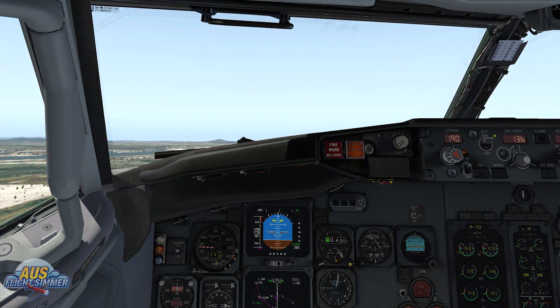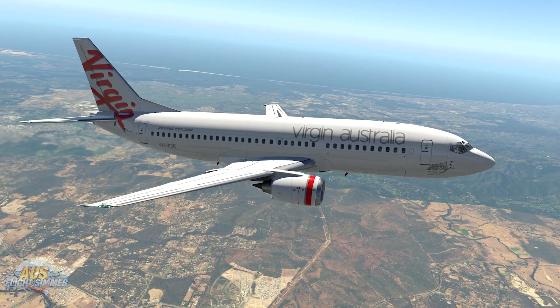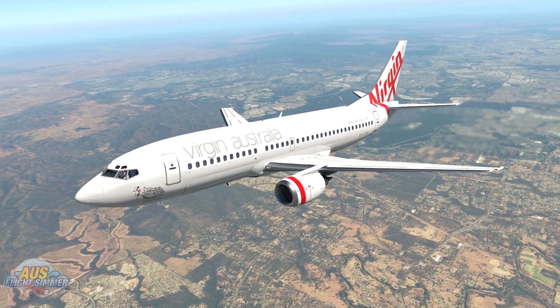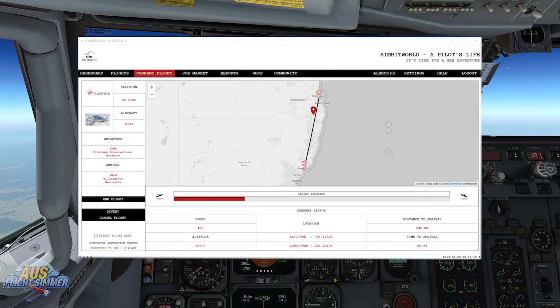We're going to come back to you at the cruise and see how the flight's going and how A Pilot's Life is tracking the flight. We are now about a third of the way through the flight and we're at our cruising altitude at 36,000 feet. As you can see, we are being tracked on the map by Pilot's Life and we also have a status bar going along to keep you current on where your flight is at. The great thing about Pilot's Life is that it's not running in the simulator, so you can have it on a second screen and keep track of your flight that way. We'll continue on and I'll come back to you as we're landing at Williamstown.